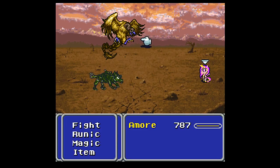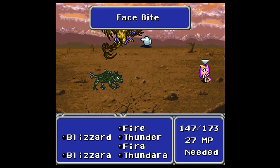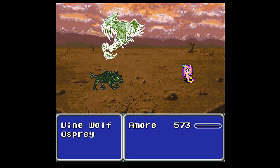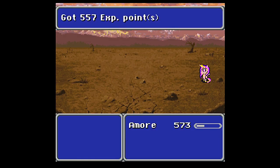There are two new enemies: the Osprey, which is this guy. I would rather get you first. He is weak to ice. I don't think the Vine Wolf is, so let's hit you both with Buzara. I almost forgot — I have a ribbon equipped from last time. Make sure you have either that or the Peace String equipped, because there are a lot of enemies for quite a while that can inflict the discorded status on you.